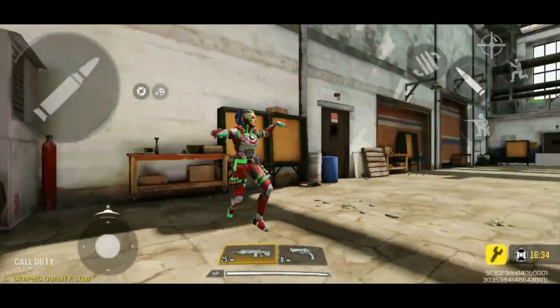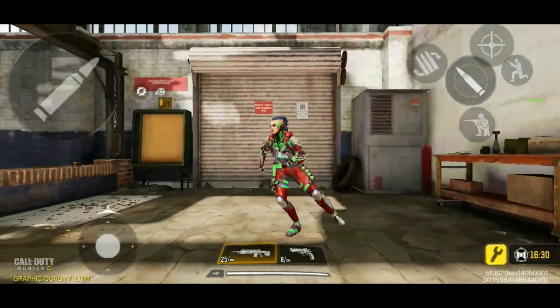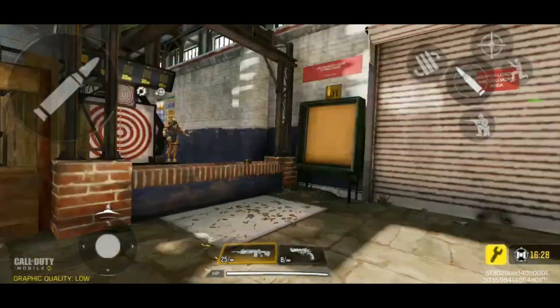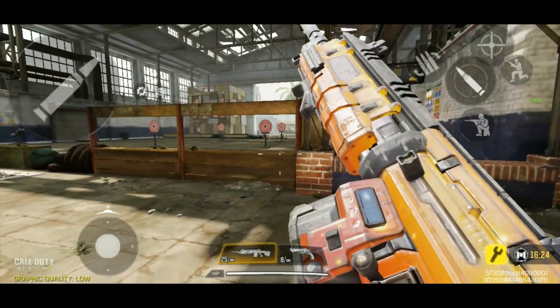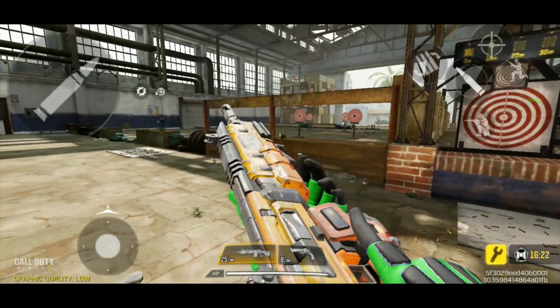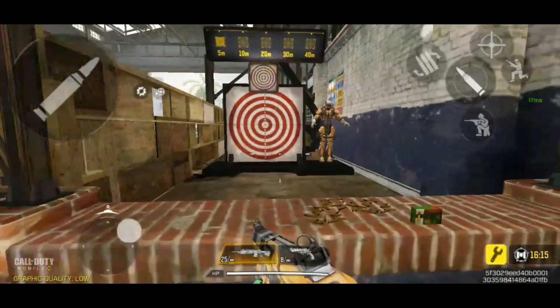Hey everybody, we're starting out with a pop buggy dance and battery wasteland warrior. I included that introduction just to prove that I did in fact get the Manowar Nuclear Fallout and battery wasteland warrior from those only two epic credit crates that I had. That did happen to me once before.